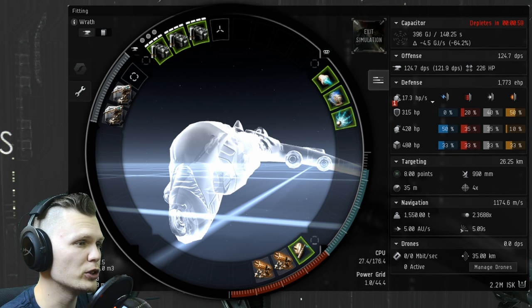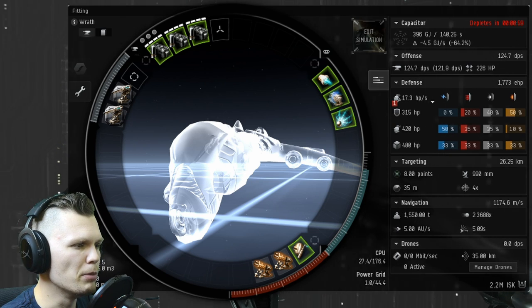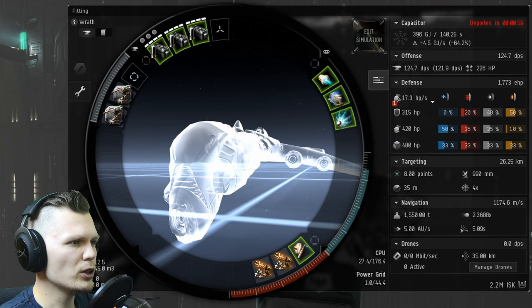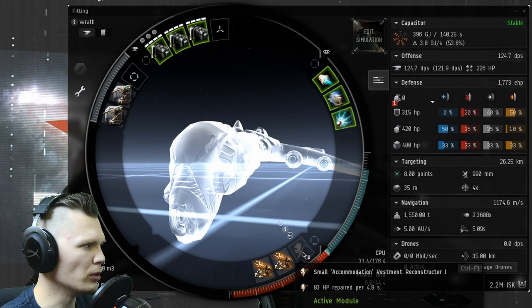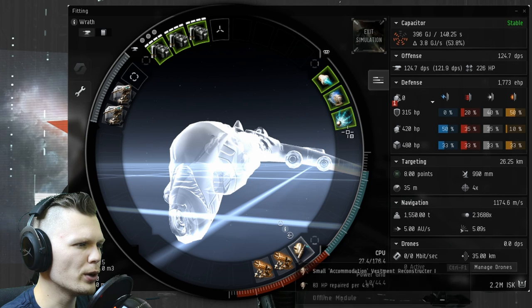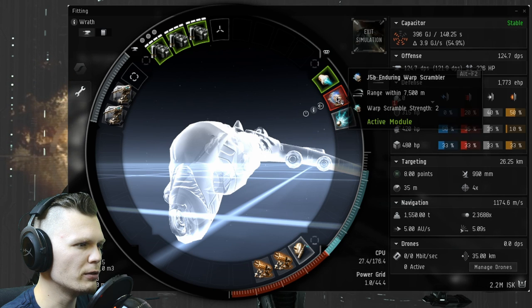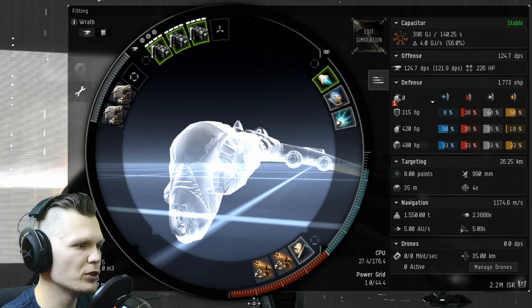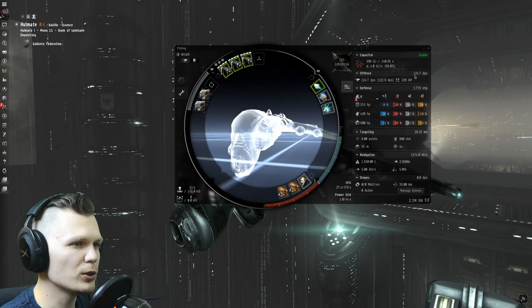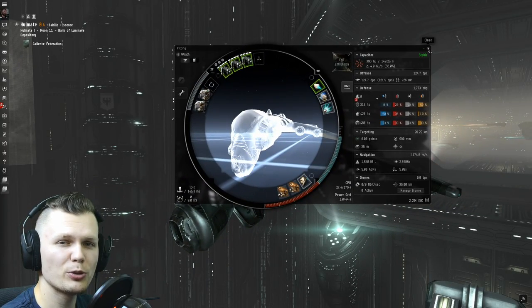That's why I felt comfortable sacrificing some speed to gain more DPS — that will help me get rid of those battleships faster from the belt. It is cap stable when you do not have every single mod turned on, so we can have our Afterburner running and everything is going to be cap stable. Let's go ahead and find some battleships to kill.